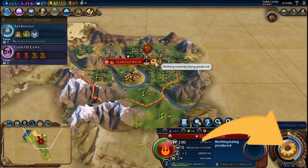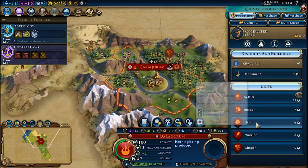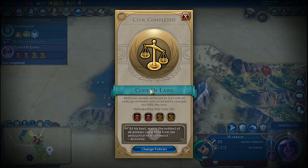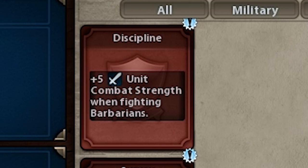After the Slinger, you can build another Scout or a military unit of your choice. Once the Code of Laws Civic is done, you can assign your first policies. To help your military units boost faster the required technology, use the Discipline policy, which will increase the power of your units against barbarians.